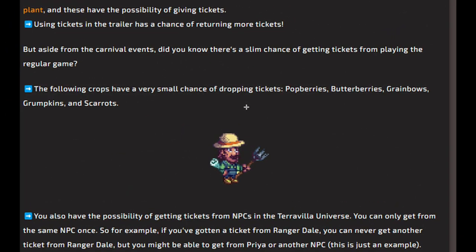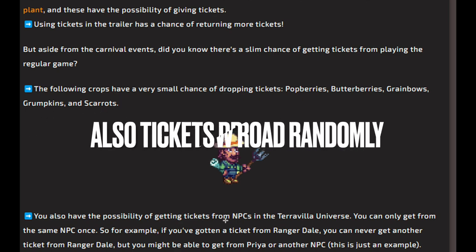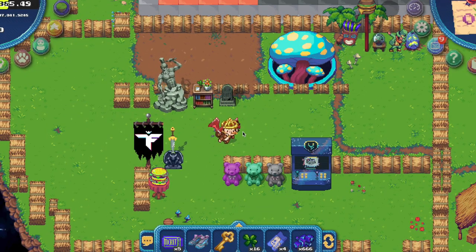First of all, I found this alpha: you can also generate game tickets by harvesting crops — Popberries, Butterberries, Greenbows, Grumpkins and Scarrots. Those are the original crops. Also talk with all NPCs in Terra Villa, as some of them will get you tickets. But let's go to the Carnival and play some games.